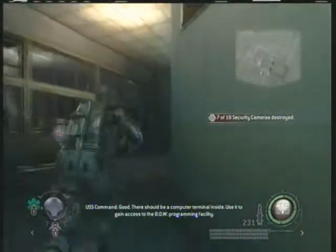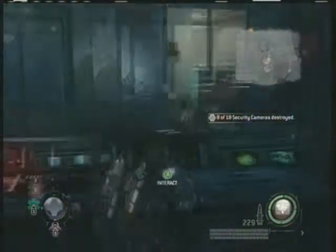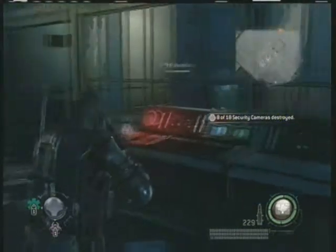Once you come into this old control room, make sure you hit this camera here and hit this data pad. Now, if you miss these ones, you actually come back here later, but for the sake of the level it's good to just grab them.